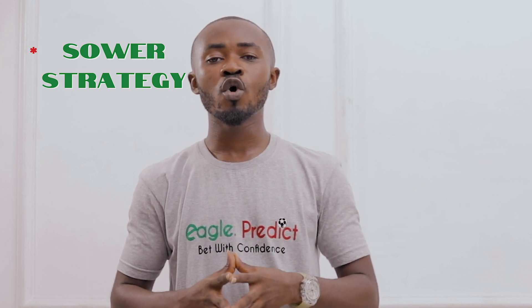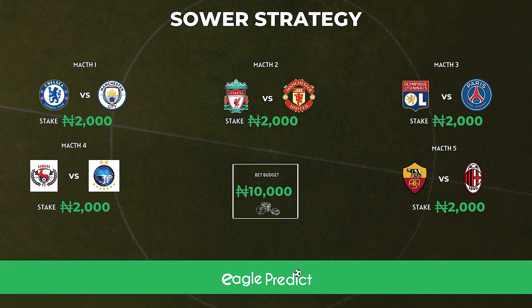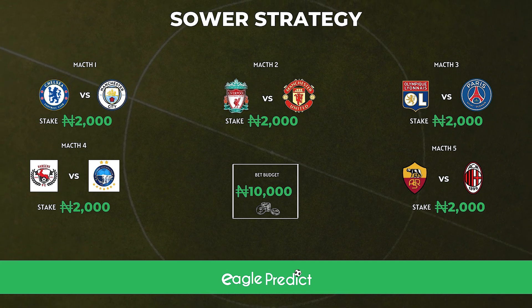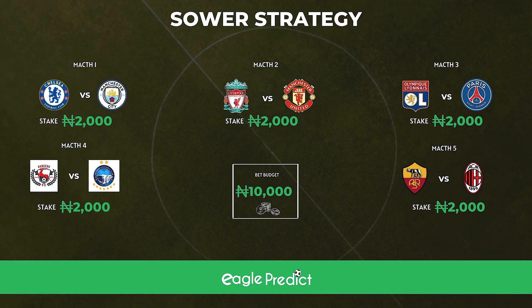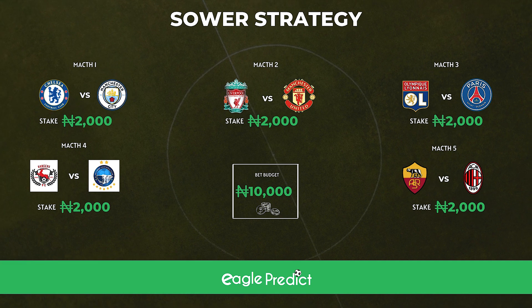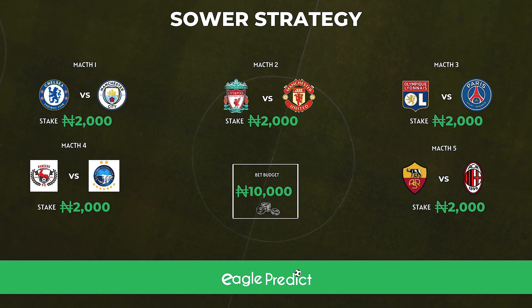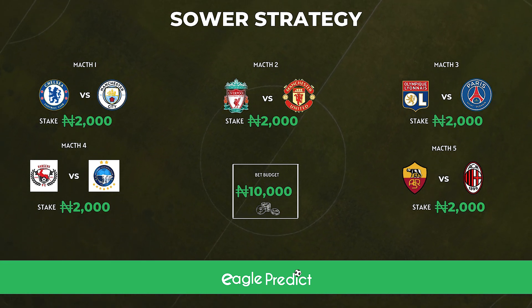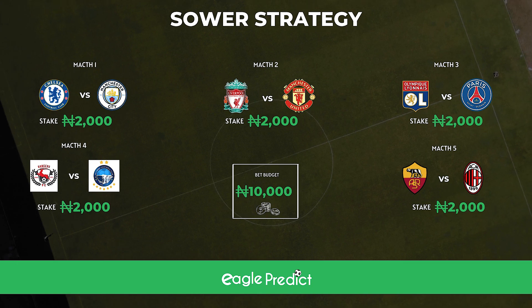The second betting strategy we will be looking at is the SOA strategy. As we all know, a sower spreads its seeds in his farmland with hopes that all or some will eventually germinate. Under this strategy, as a bettor, you are expected to place multiple single bets with hopes that all your bets or some of them will come back as a win. For example, let's say in a day you have about 5 bets and a bankroll of about 10,000 euro. You can split your bankroll equally — 2,000 euro on each bet — or alternatively stake higher on your favorite bet and lower on your less favorite bet.